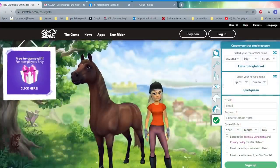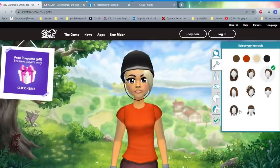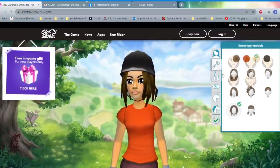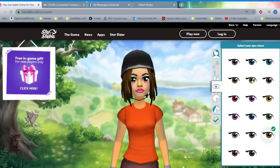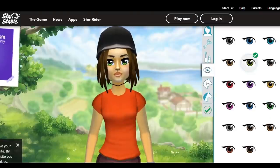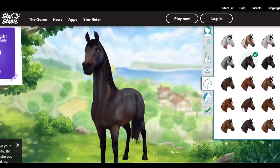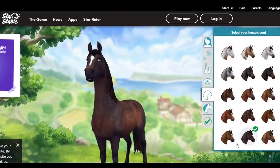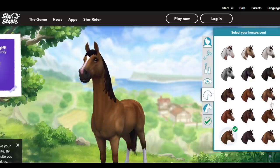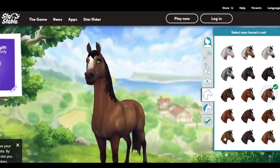When you go to make your account, you first get to create your character. There are a lot of different options for the way your character looks, as well as their horse. I was most excited about the horse options, so it took me a little bit longer to pick which horse I wanted. I decided on the bay with the stripe and the stockings because I thought it was the most pretty to me. There are lots of coat colors and marking options for everyone's preferences, so you get to pick a horse that you like the best.